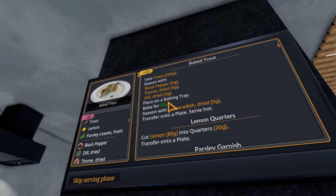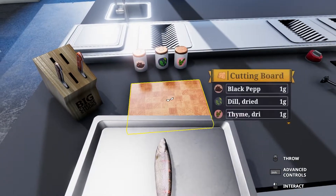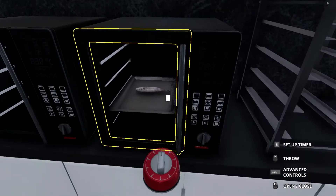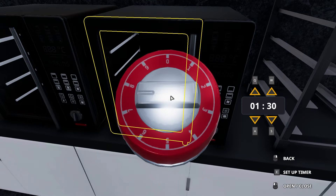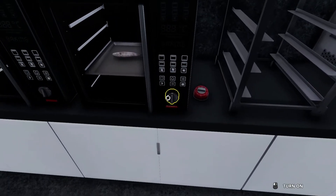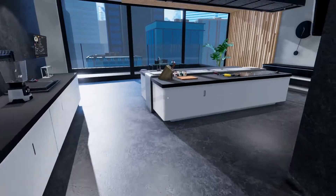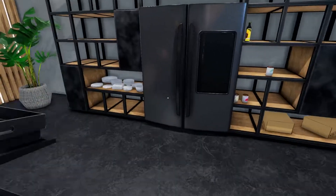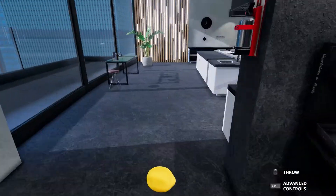So we have the seasoning done. We have to place it on the baking tray and bake for 90 minutes. I totally forgot how this works — I used to know this one by heart. Then I started playing pizza and anything else but this. 90 minutes: so 60, 70, 80, 90. That's how it works. We also have to cut lemon into quarters — lemon's in the fridge.